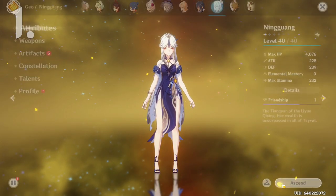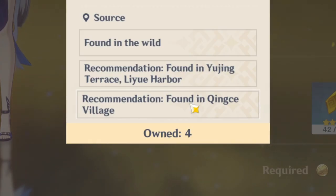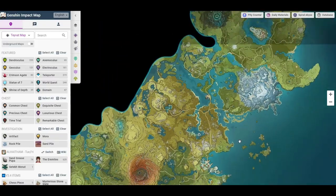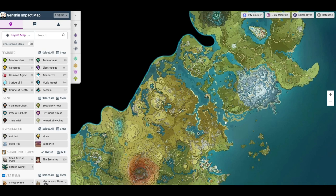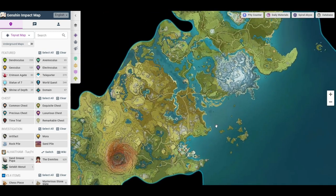Number one is for players that are tired of looking for an item when the game only tells you just the area of said item, and then you go there and still have no clue where it is. Well, I am here to tell you about a beautiful thing called the Interactive Map. Now, I guarantee most of you have heard about this, but for those of you that haven't, this thing can help you find anything. Anything.